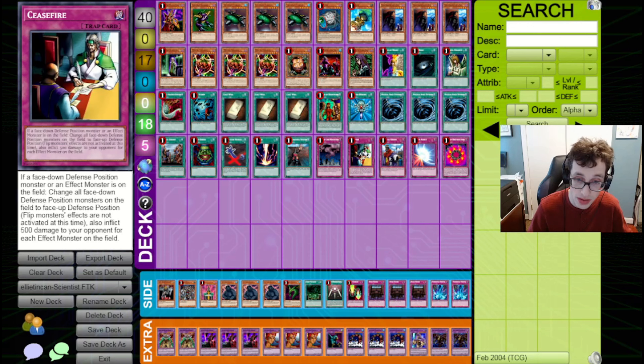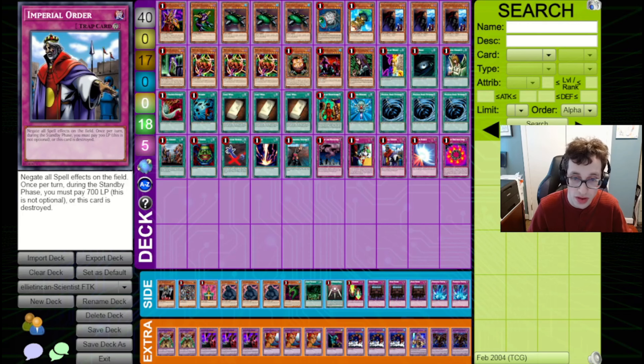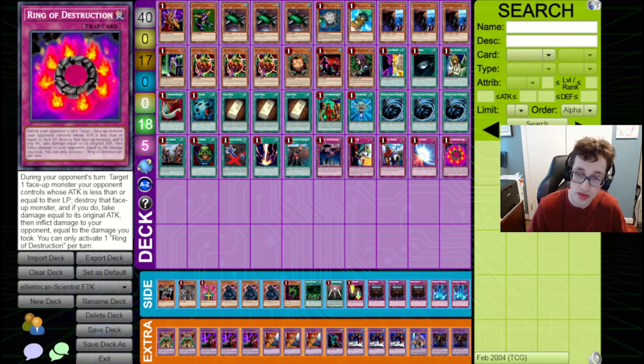Moving on to the traps, we've got Call of the Haunted, Ceasefire to deal additional burn damage and protect against flip monsters, Imperial Order, Mirror Force, and Ring of Destruction. Moving on to the side deck, we've got a pretty interesting side deck here. I'm not quite sure how Ellie intended to side for these matches, so I'm sort of just guessing at certain things.